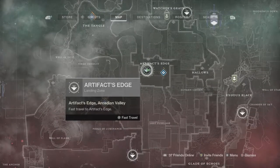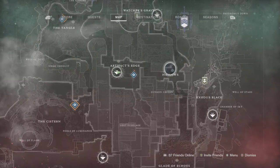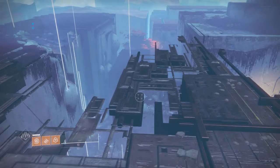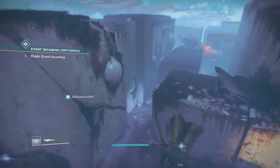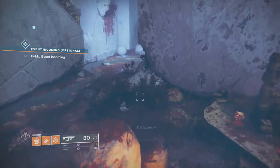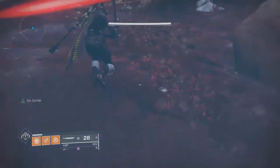Hello again guardians, it's Quartanium and today we're glitching outside of Nessus. We're glitching outside of the Hollows area in Destiny 2, so just load yourself into the Artifact's Edge, the closest area to the Hollows, and just head over in that general direction.